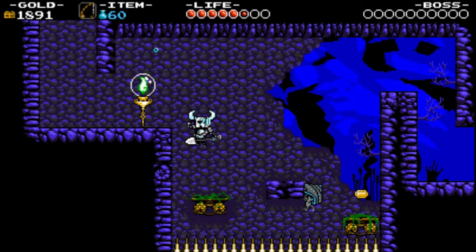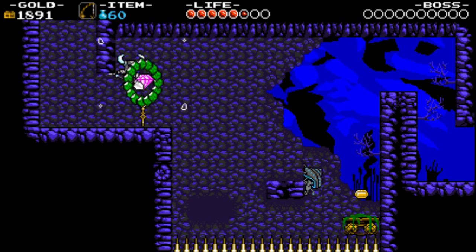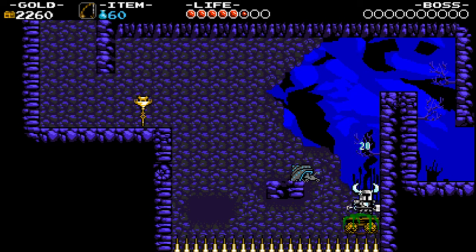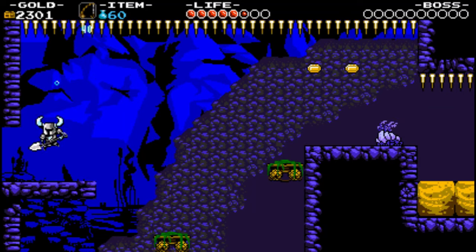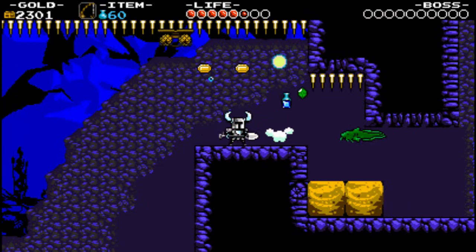You can make the game as difficult as you want. For example, this here is a checkpoint — but if you smash it, you actually get all the treasure that's inside. So you have a bunch of gold up there, and that gold allows you to buy stuff. By smashing that checkpoint I got more gold by forsaking it as a checkpoint.